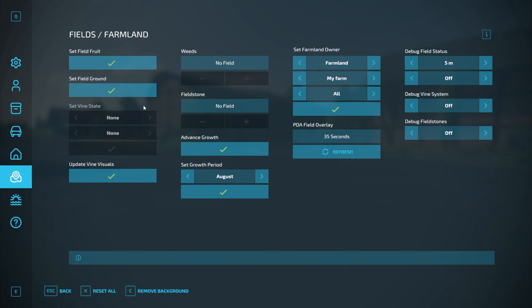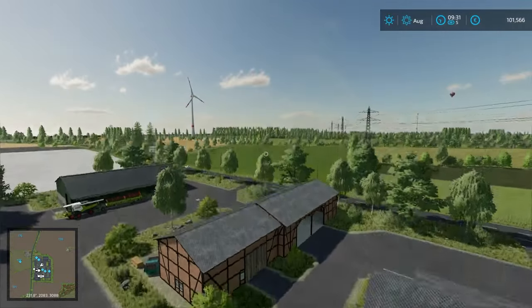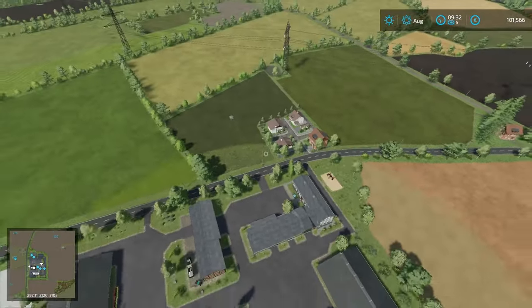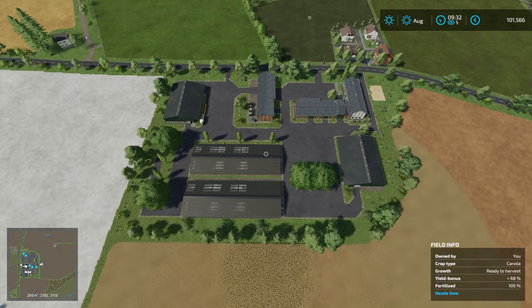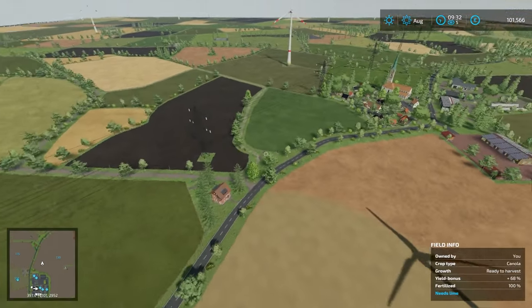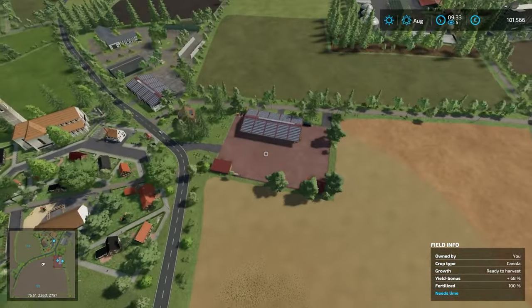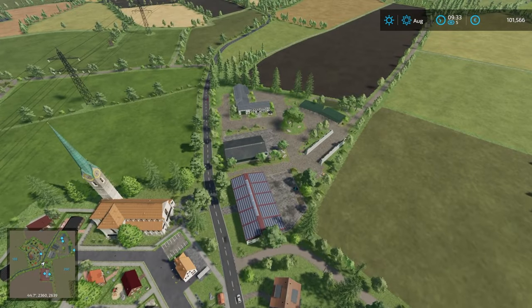Let's take a quick flyover of the rest of the map. As you can see, the map is quite large. We have a nice cow pasture over there, and this is the layout of our starting farm. Flying up this way you can see the BGA off in the distance and the grain sale point, then the store here, the bakery there, and another farm right here with a pretty cool layout.